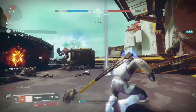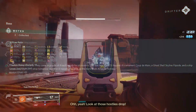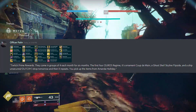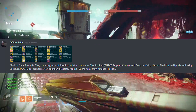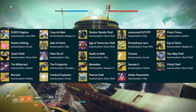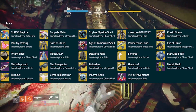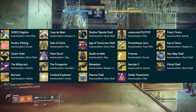There's been some other datamined info as well. Twitch Prime is apparently going to be giving us in-game rewards. Twitch Prime rewards will come in groups of four each month for six months. The first four rewards are: Soros Regime, its ornament Coup de Grâce, a Ghost Shell called Skyline Flipside, and a ship called Unsecured Outcry — all obtainable through Twitch Prime and picked up from Amanda Holliday. I wonder if it'll be similar to Borderlands where you have to do something on stream with a content creator to actually obtain them.